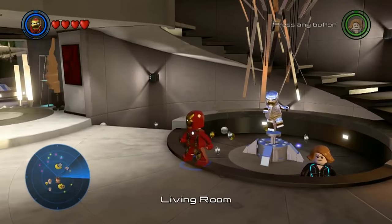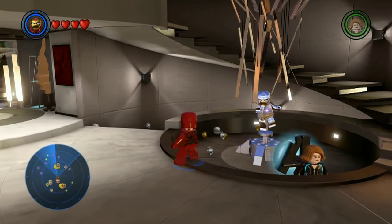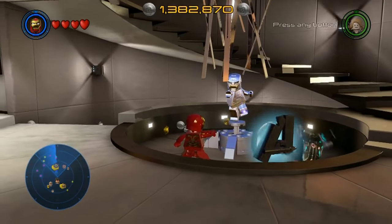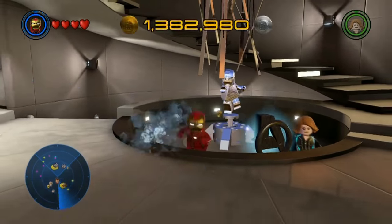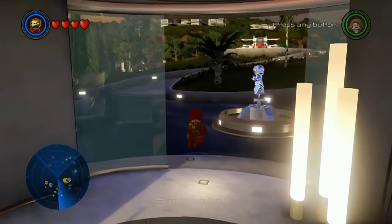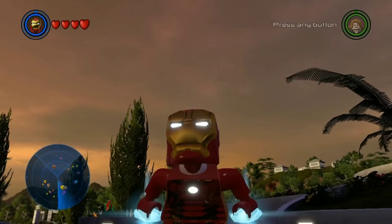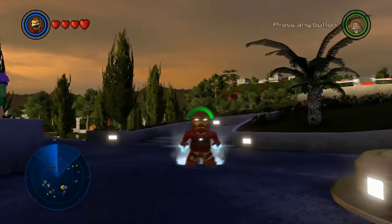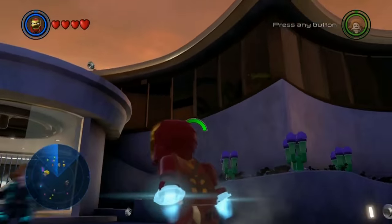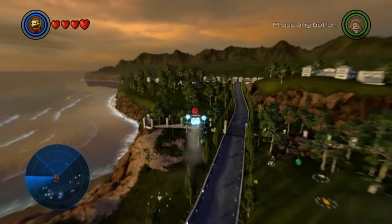Right now he's kind of being interviewed because he's on an episode of Cribs — here's my crib! He's showing off his pad here in Malibu Beach, California. This is Tony's pad. In order to fly, it's a little different in this one — you have to hold in the button to get some ability to get off the ground. We're holding X and then you release it, playing on the PlayStation 4.